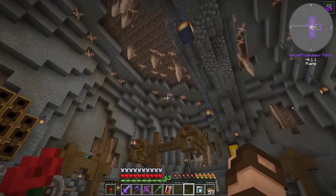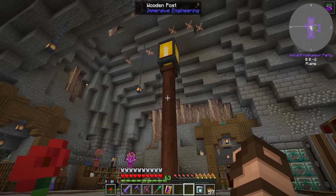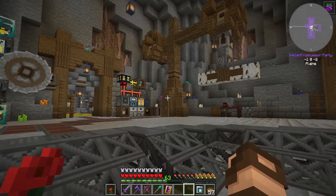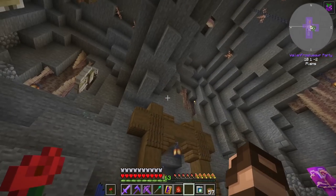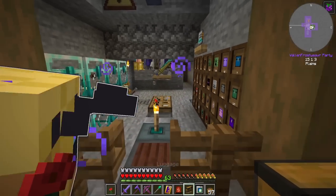You probably also notice it's much brighter in here. That's because I took one of these feral flare lanterns and put it on top of a wooden post from Immersive Engineering. It just lights up darker areas anywhere in the nearby area, so I don't need to worry about mobs quite as much. I don't think it reaches up high enough into my mob farm, because it still seems to be doing good.